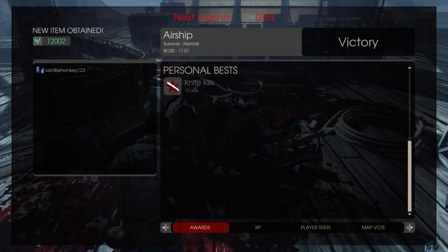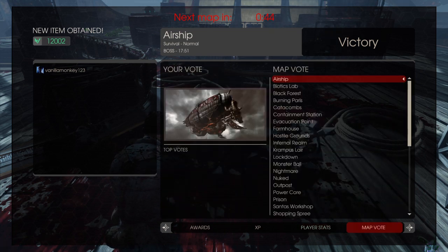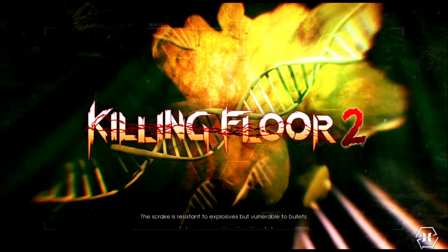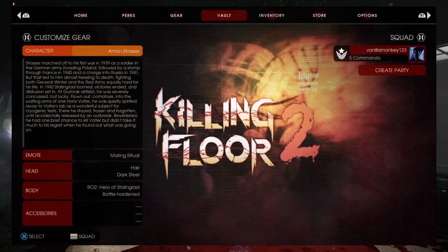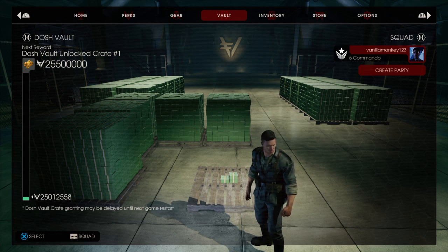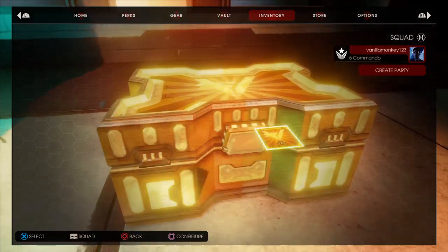XP! Did we rank up a lot with the commando? Player stats, map vote. Right, I'm going to come out of this, exit to main menu, and we'll see if I've got any more crates. I don't want to open the 40 because I want to save that for a video, but let's have a look. So if I go to vault, this should show. Oh maybe not. You know what, I'm going to open up a couple — I'm going to open up two. Let's see what I get.